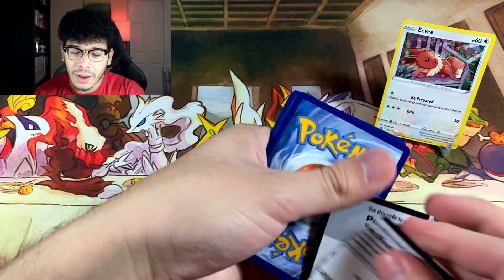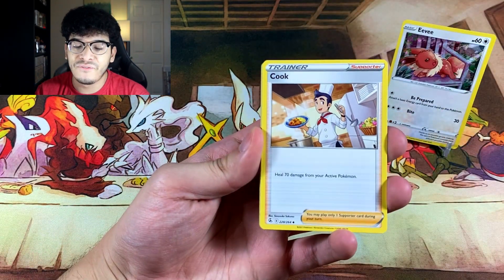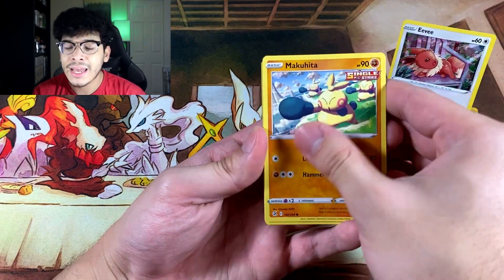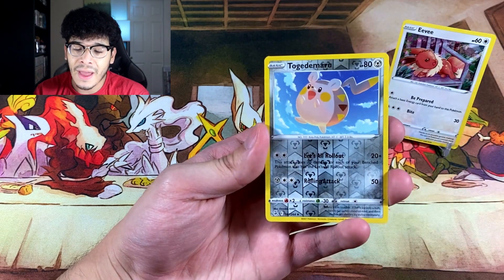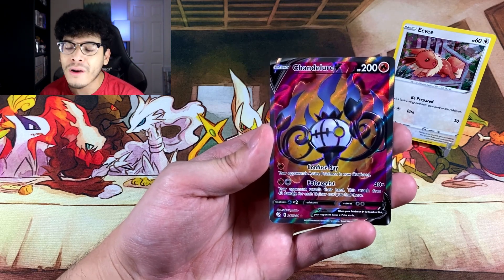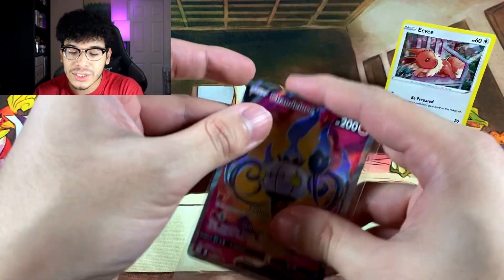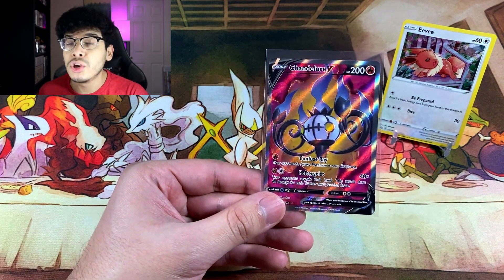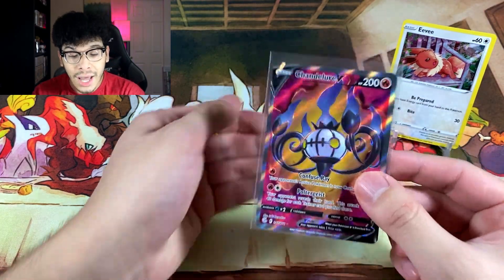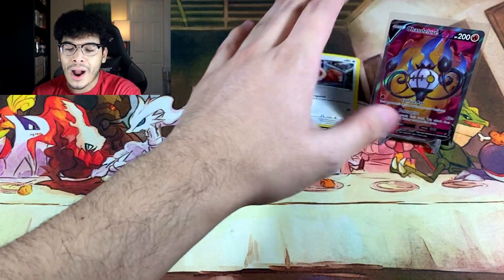I have not opened up as much Fusion Strike as I thought I would, because this set is filled with Mew cards and I'm actually surprised at myself. I was literally about to say that this was one of my most favorite Sword and Shield sets because of the Mew cards — and we got a Chandelure V Full Art! One of the underrated Pokemon from the Black and White series.